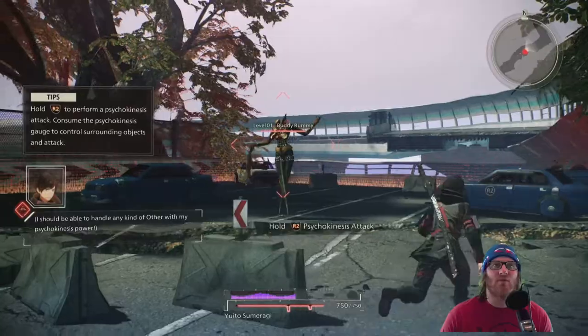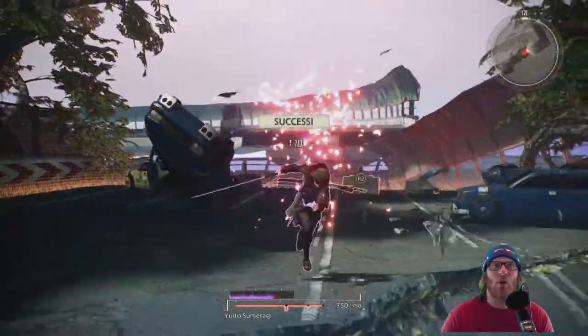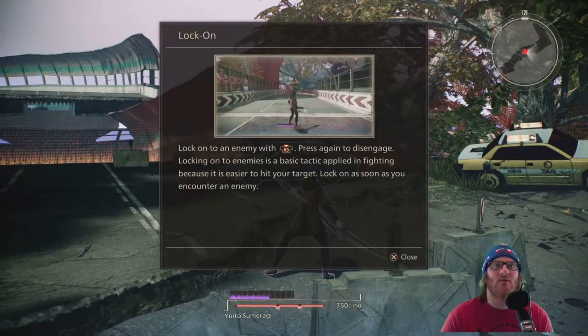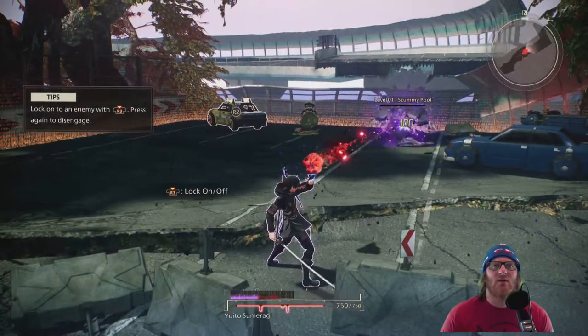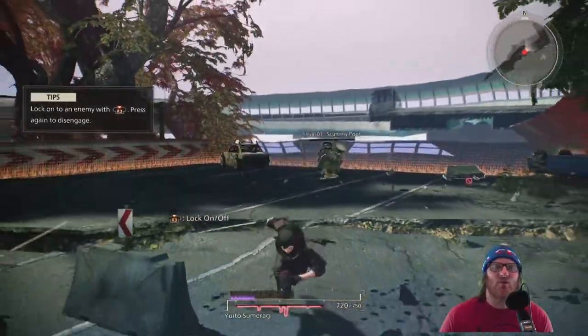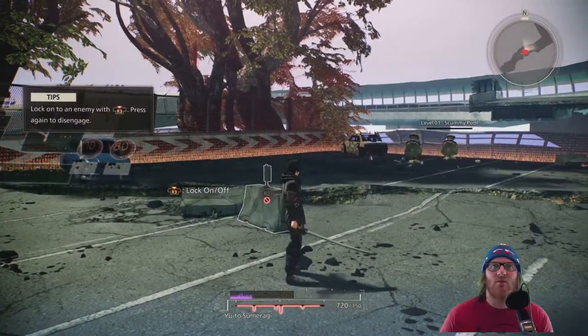Hold R2 to perform psychokinesis — oh that looked good, that was fun! Plus R3 to lock on. We want to skip the tutorial. Okay, so I'm guessing we've got some sort of psychic abilities and we can pick up stuff and throw it around.